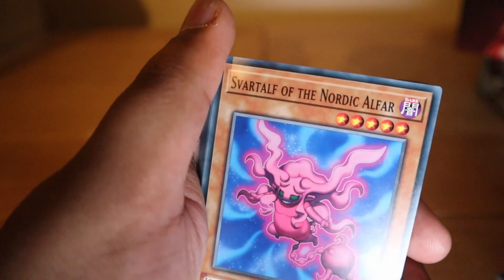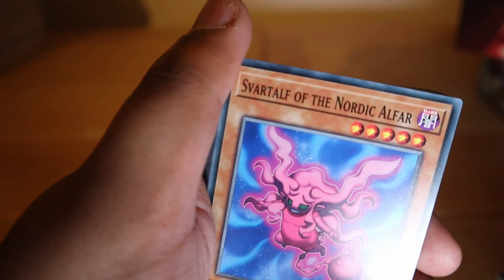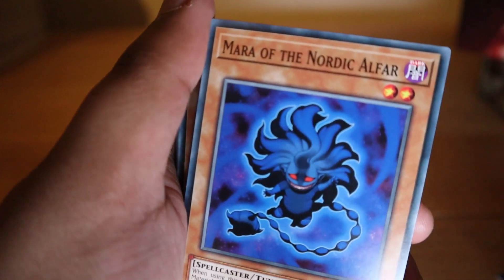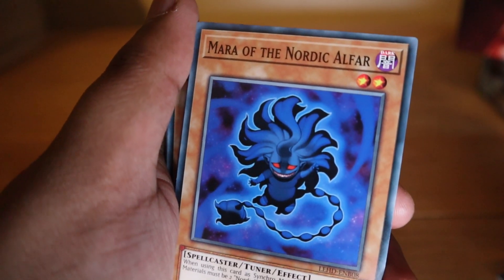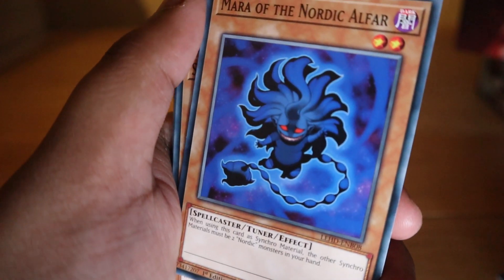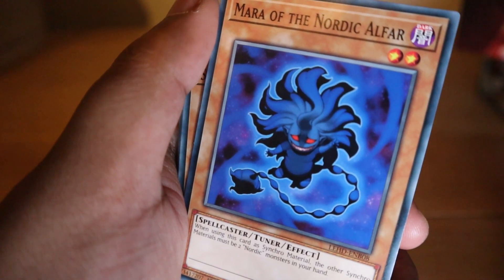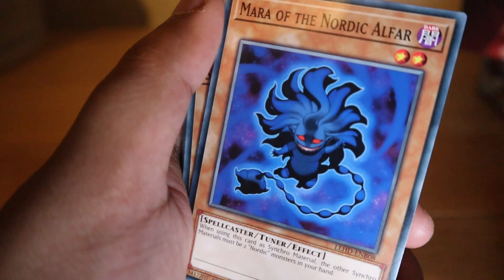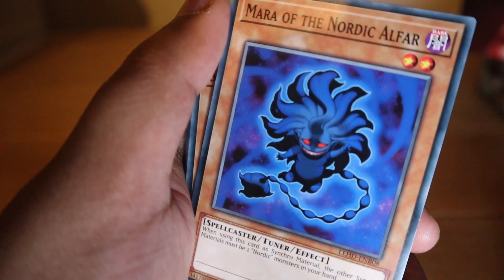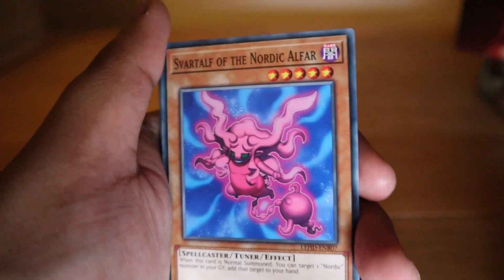Mara of the Nordic Alphas is a tuner monster. When using this card as synchro material, the other synchro materials must be two Nordic monsters in your hand. So as long as you've got the two right Nordic monsters in your hand, you can synchro summon pretty easily. For example, Tyr would be one you could use, and you just need one more after that — you could pull off a synchro straight off the bat just by summoning one card.